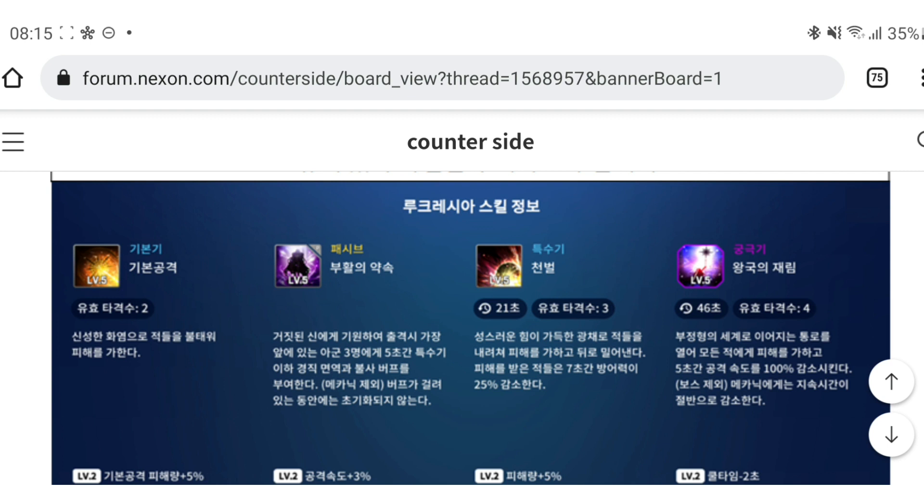She does give the immunity to allies in front, so in PvP this will be a nice skill — five seconds of immunity to damage is pretty nice. At skill level 5, she also recovers 10% of target HP after the buff ends instead of the immunity, which is very nice.